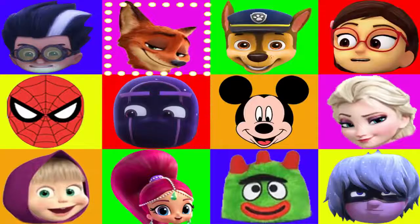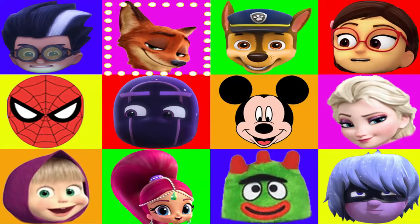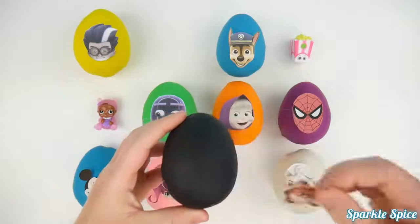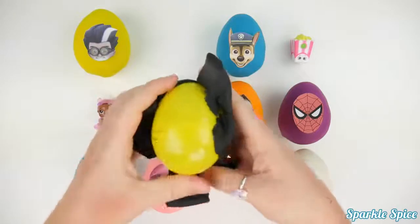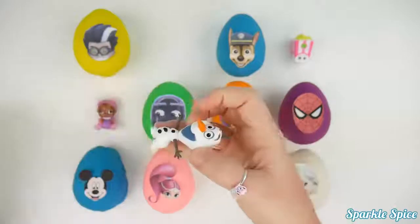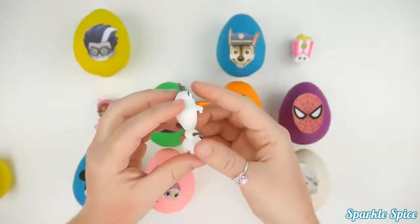Let's find another character, but I hope it's not a villain this time. And stop. It's Nick Wild. How exciting, I'm so glad we didn't land on a villain. Let's see what's inside of this egg. We'll open up our black play-doh. We've got a yellow egg. Oh my goodness, it's an Olaf minifigure. He has a big smile and a cute corn nose. He is adorable.